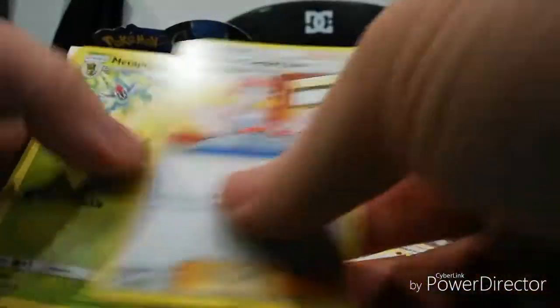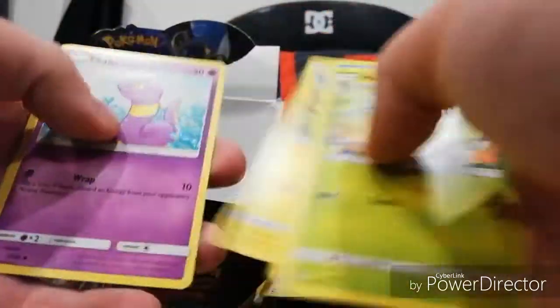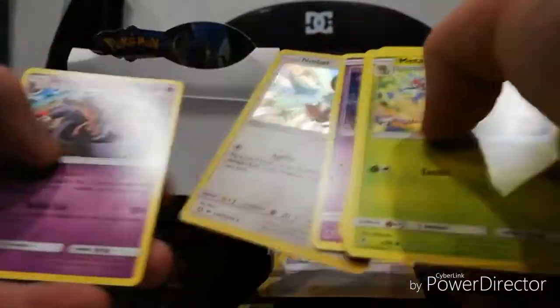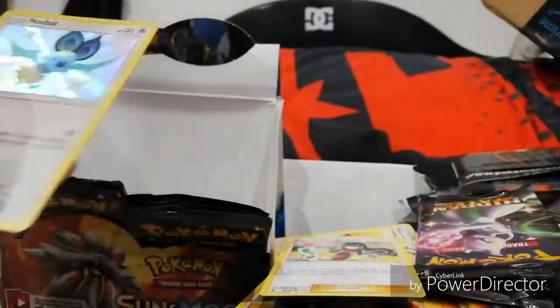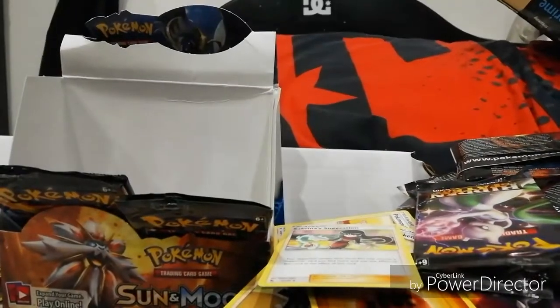Energy, Metapod, Sabrina's Suggestion, Slowpoke, Voltorb, Pikachu, Ekans, Coffin - shiny Noibat and an Arbok. Five left.